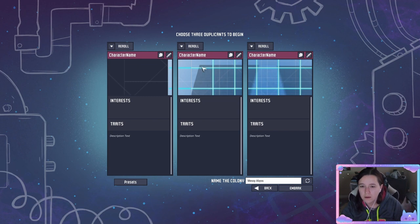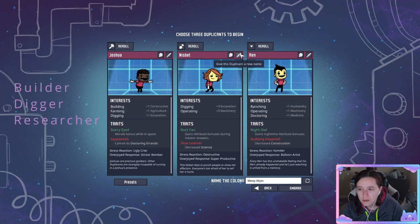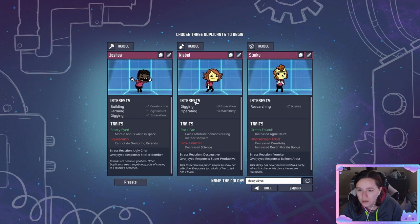Now it's time to pick your duplicants. You start with three. You want a builder, a digger, and a researcher. There is a mod that allows you to pick them like I have; otherwise you'll just have to constantly reroll them. In addition to building, digging, and researching, it is a huge bonus to have extra traits, because they're going to be multitasking at the beginning.